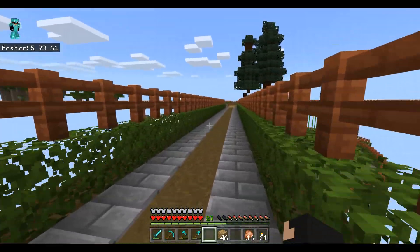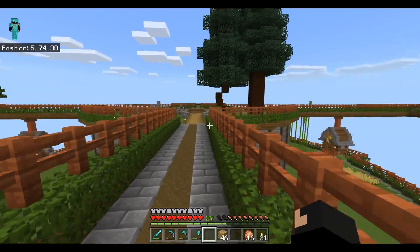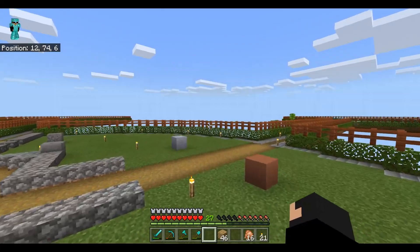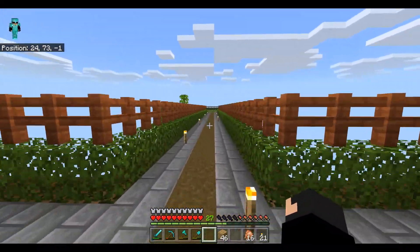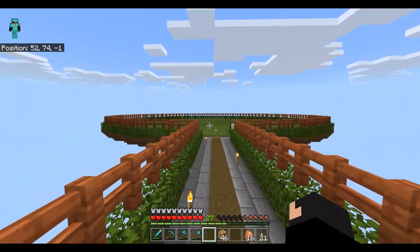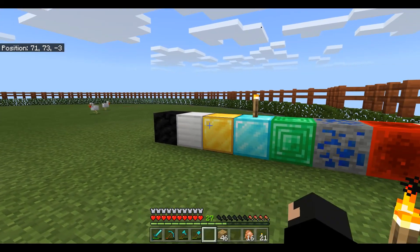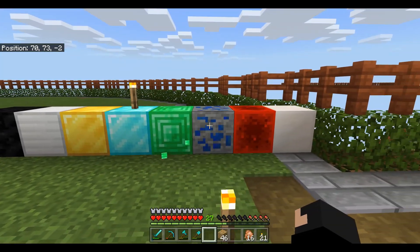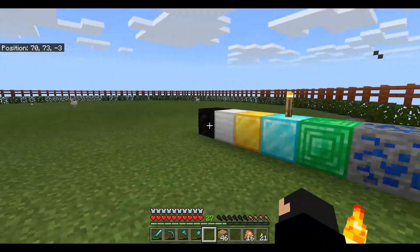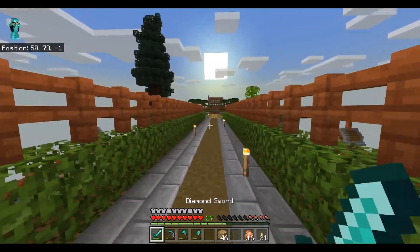This island over here serves a purpose — it's all the valuable resources. You've got your diamonds, your emeralds, that kind of thing. We're going to have coal, iron, gold, diamond, emerald, lapis, redstone, and quartz — these eight, this is kind of where all the goodies are.